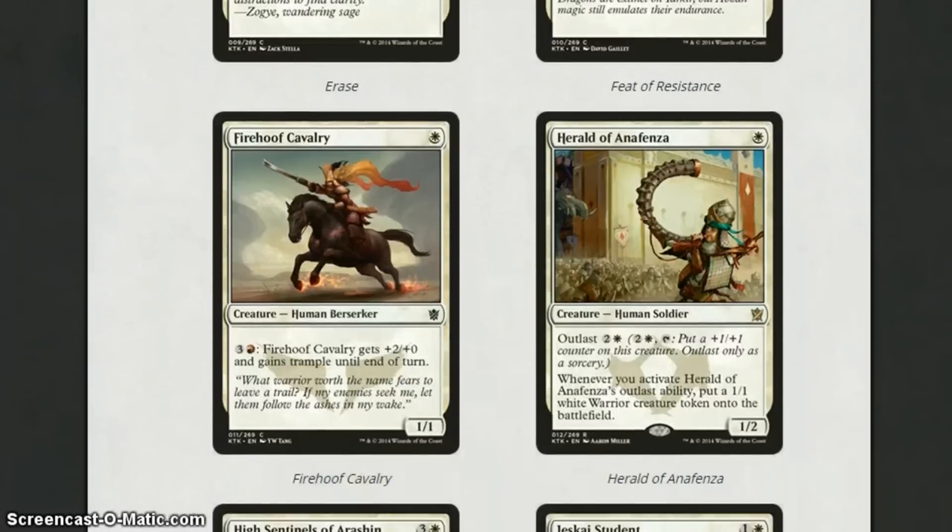Fire Hoof Cavalry is 1 mana for a 1-1, and for 4 mana it gets +2/+0 and trample. I think it's an okay card. However, its true value only comes out if you're playing Mardu or a deck with both white and red. But 4 is still a bit of a steep cost for +2/+0 and trample. If you've got 12 mana to invest you can get +6/+0 and trample, but otherwise it's a decent card — nothing special.